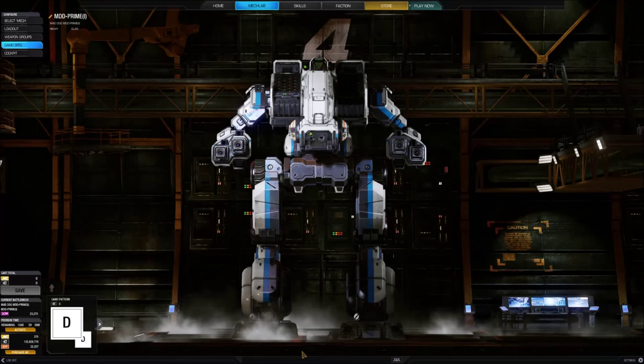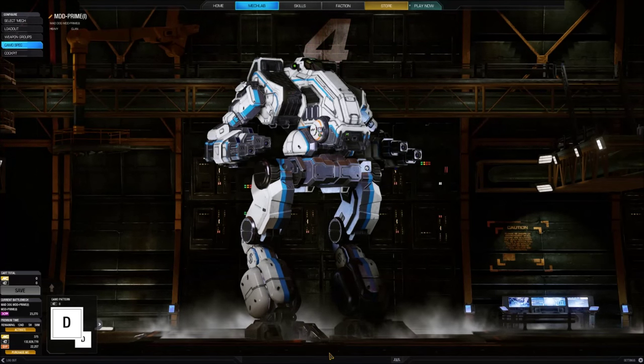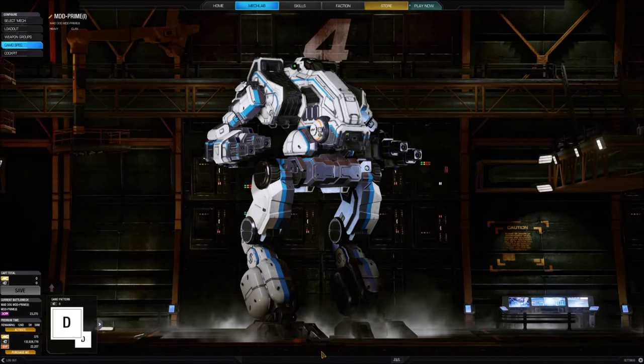When first seen in the Inner Sphere, however, the Kurita MechWarriors who first encountered this powerful design saw a different totem within the Mad Dog's bird-leg stance and narrow, angular torso, and dubbed the mech the Hagedaka, widely translated as Vulture.